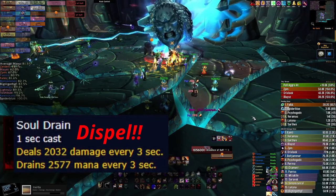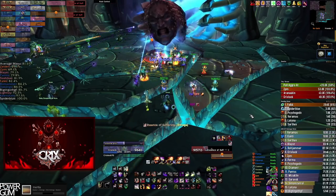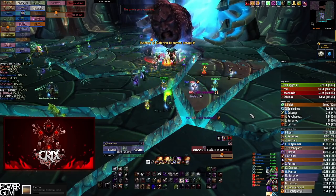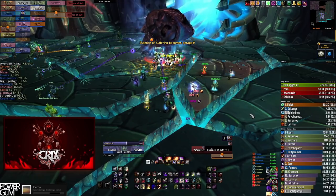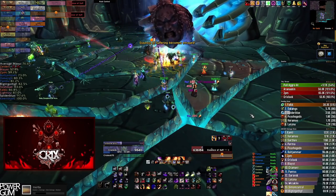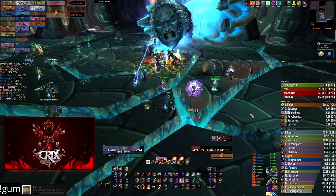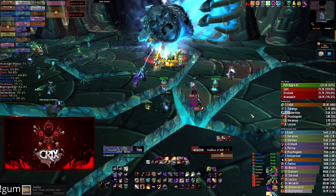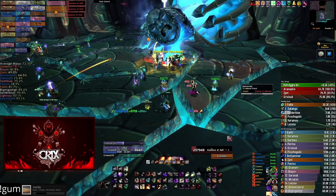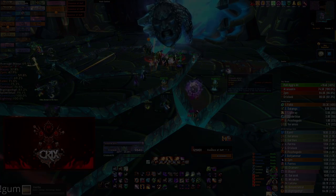Soul Drain does a good bit of damage, drains your mana, and will continue to do so until dispelled. This is the only damage going out to the raid, so dispel it fast. Other than that, have your healers DPS since they can't heal — it will help you get through the phase much faster, and you'd be surprised how much damage healers can do when they go all out. Don't worry about mana either, because in between each phase there's a short intermission where enslaved demons come out and upon death restore 30% of your health and mana each. There are a ton of them, so everyone will be at full health and mana going into each phase — hold nothing back.